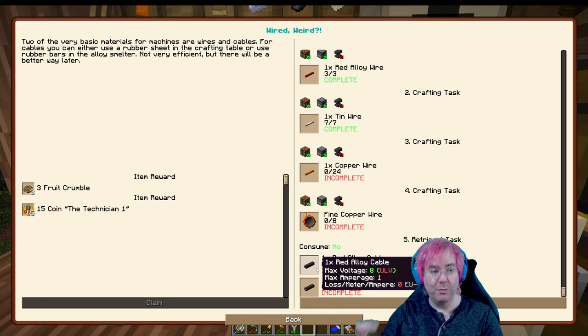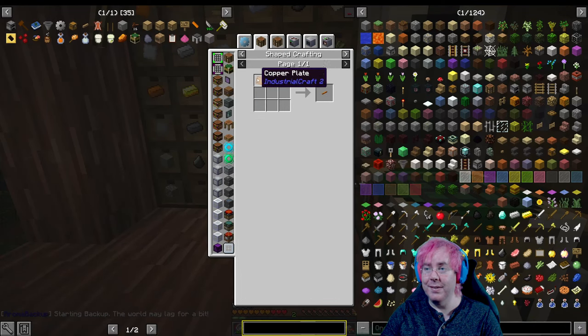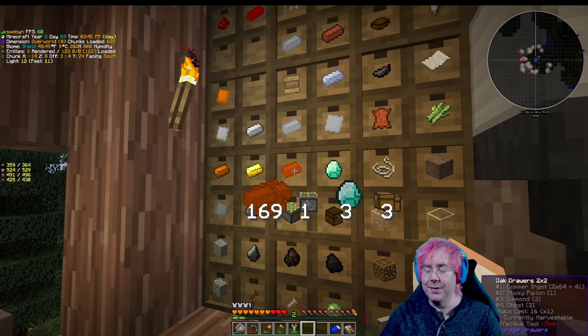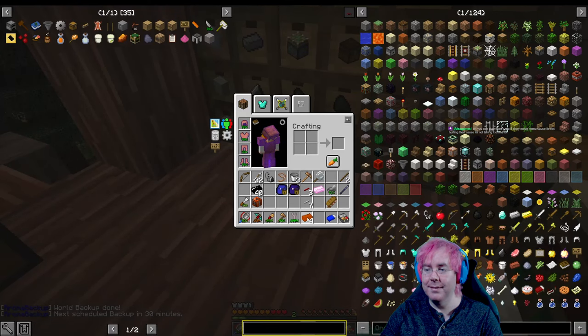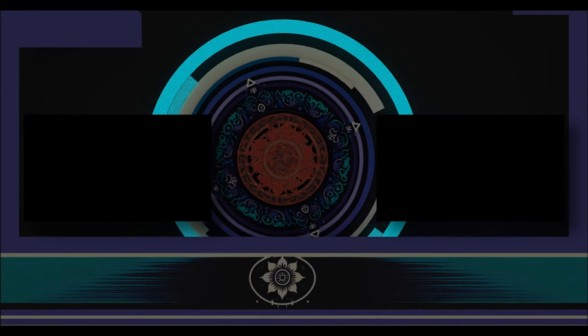Copper wires: same deal - copper plate, one to one. We need 24 copper plates. We get two per three ingots with the forge hammer, so we need 12 batches - that's 36 copper. Let's see, there we go - 36 copper. We need someone.